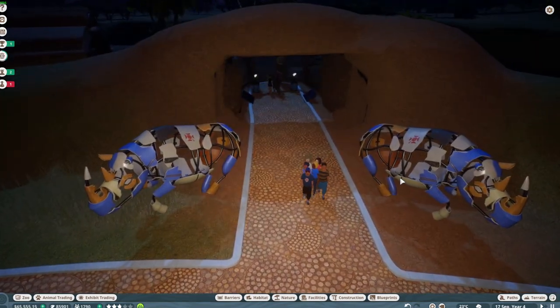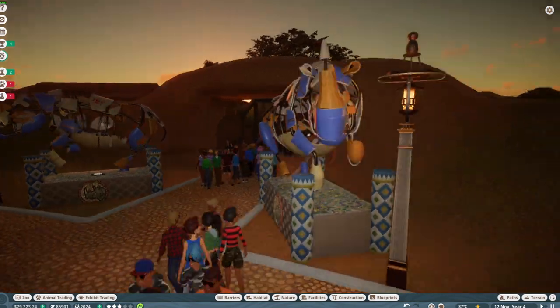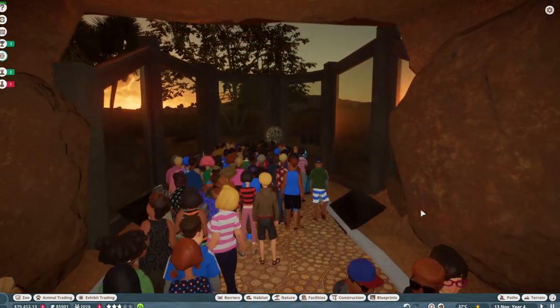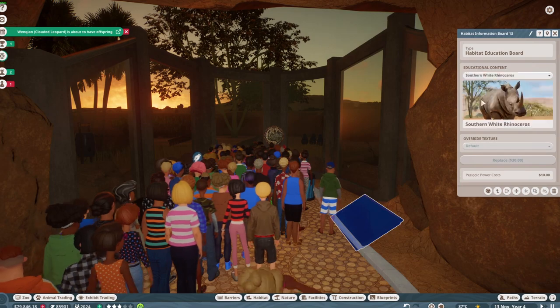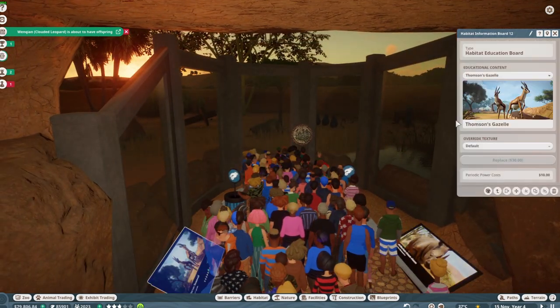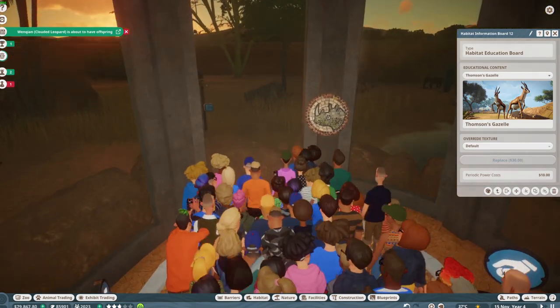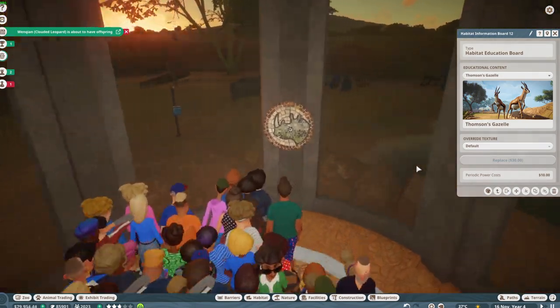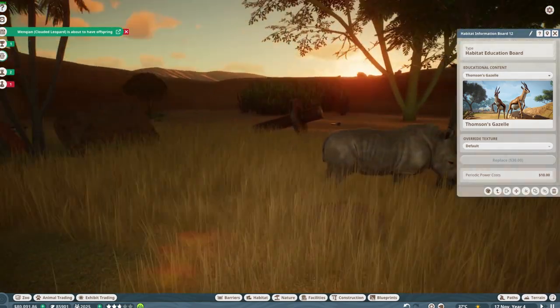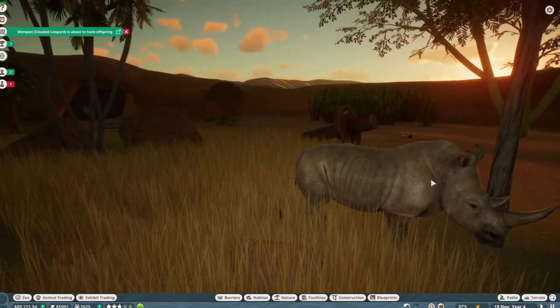Back to the rhinos. We have our awesome entryway done and it's getting to be daylight now. We have our animals in there. People are super excited. You can see one of the rhinos through the window. I like rhinos and I'm excited to have them. Look at him — he's beautiful.